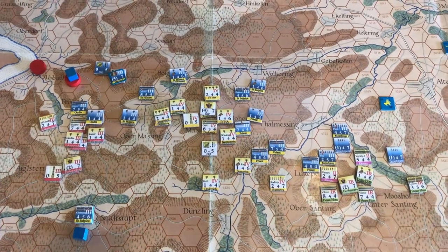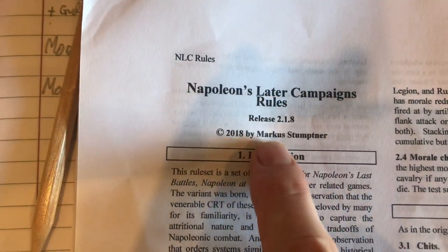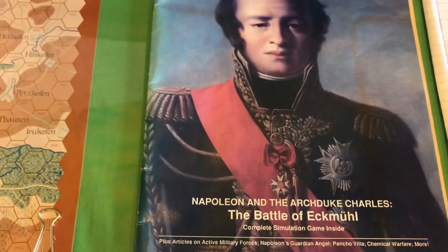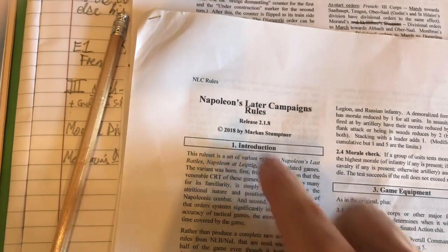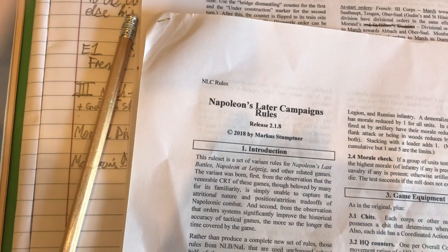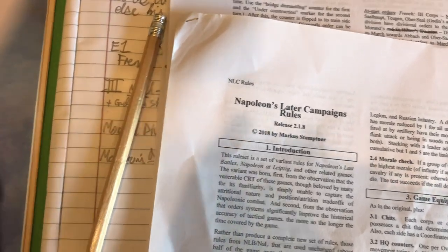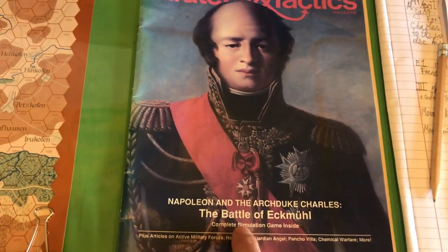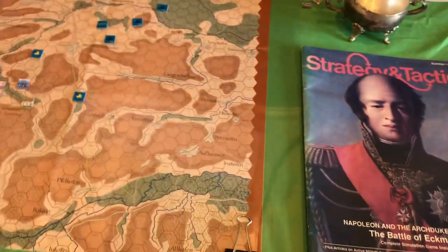I'm recording a short video to show what I'm up to, which is a comparison between Napoleon's Later Campaigns rules by Marcus Stumpner — you can see a revised 2018 update. These started as an alternative to Napoleon's Last Battles, a Zucca release using grand tactical, operational hybrid rules, and have also been fitted to work with the loosely named Bonaparte rules, which includes the Battle of Eckmühl, the Battle of Abensberg, and some others in Strategy & Tactics and Wargamer magazines.